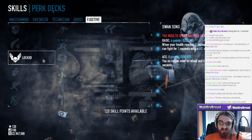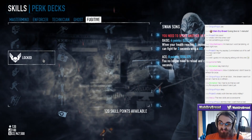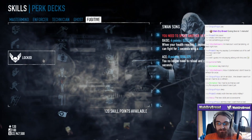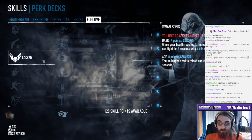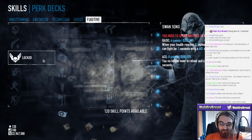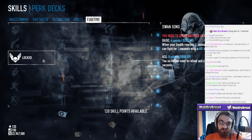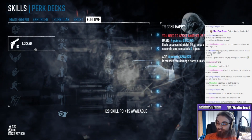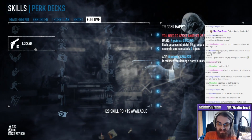Swan Song basic - when your health reaches zero, instead of instantly going down, you can fight for three seconds with 60% movement speed penalty. That's interesting - you could use that to get yourself in cover. And on aced, you no longer need to reload and can fight for six additional seconds. That could be awesome - that's nine seconds and never reloading, just completely clearing everything around you so someone can get you up. Think about with a Mazzucani or a light machine gun.